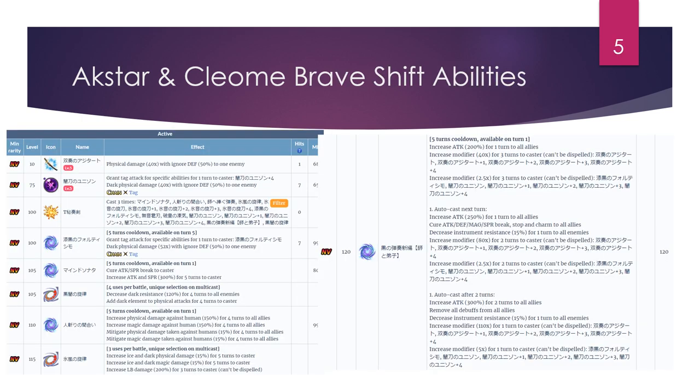Now let's check out the brave shift. As you can see I had to go to a full page for the abilities only because there's a five-turn cooldown available on turn one on the right side — it is super stacked. On the left side it's more of the same: it's a dark-typed attack with 50% ignore defense, and there's a super strong dark attack on turn five which is a 52x modifier dark damage with 50% defense ignore.